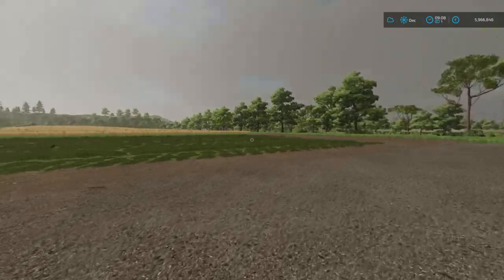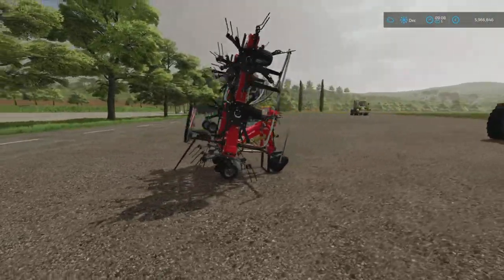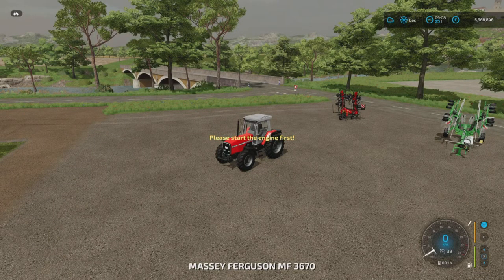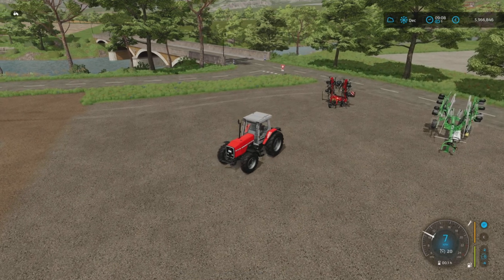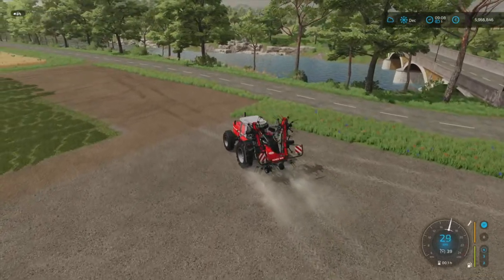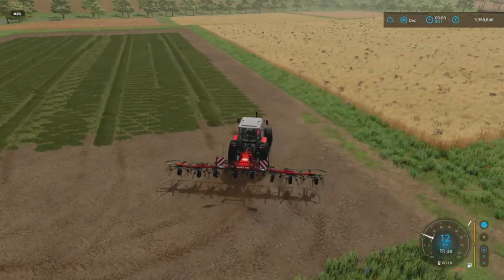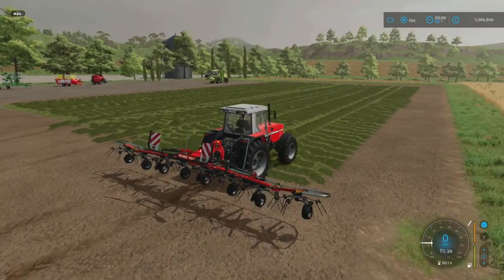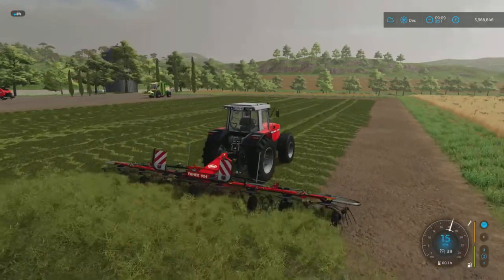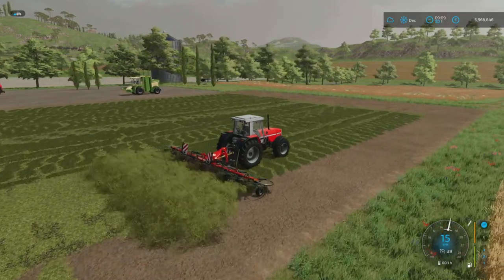Now we have our grass mowed. The next step to getting hay is to use one of these — a tedder. This is what turns over the grass and dries it out. We need to unfold it, lower it down, turn it on, and away we go. As you can see it's turning the grass to hay — you can see it's a way lighter color than the grass.